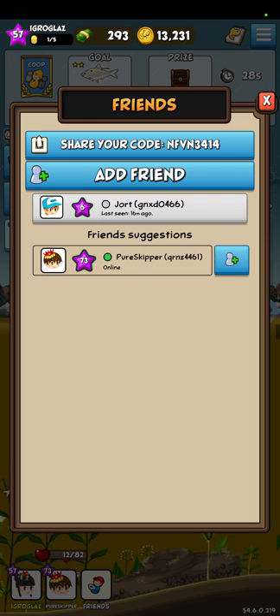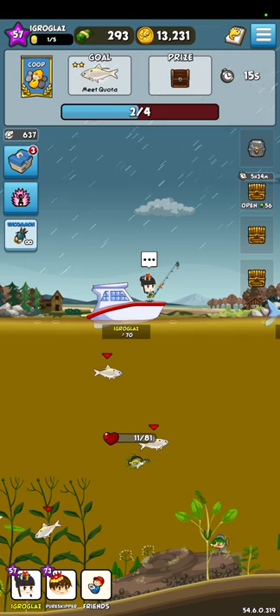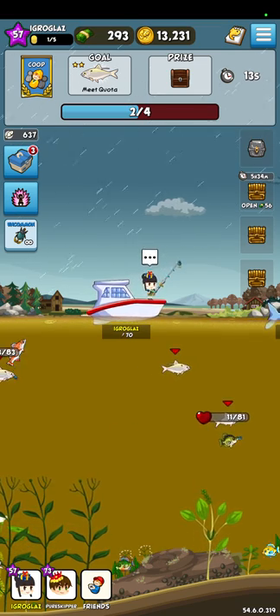You can also add friends to your friend list, and you are welcome to add me. To do it you use a code — my code is NFVN3414. You can add players and fish together.